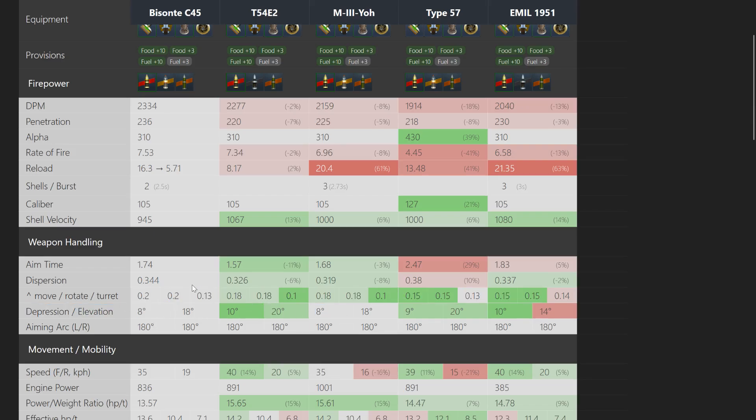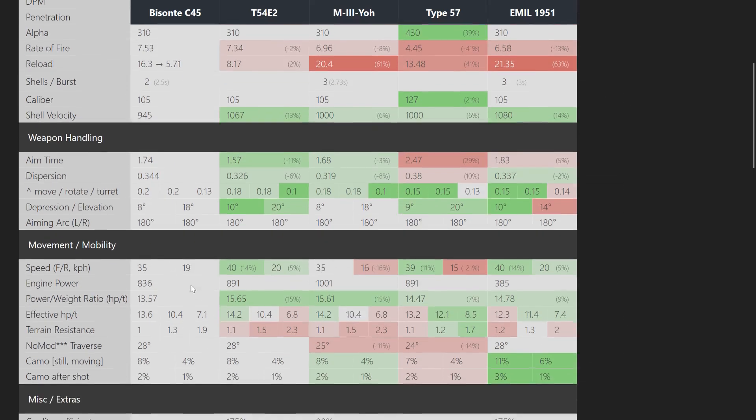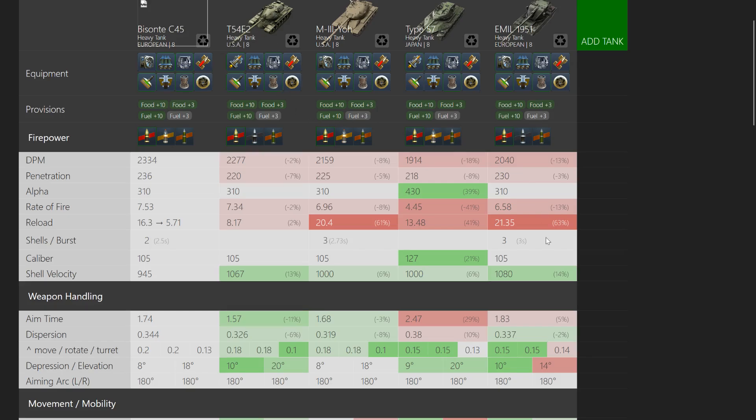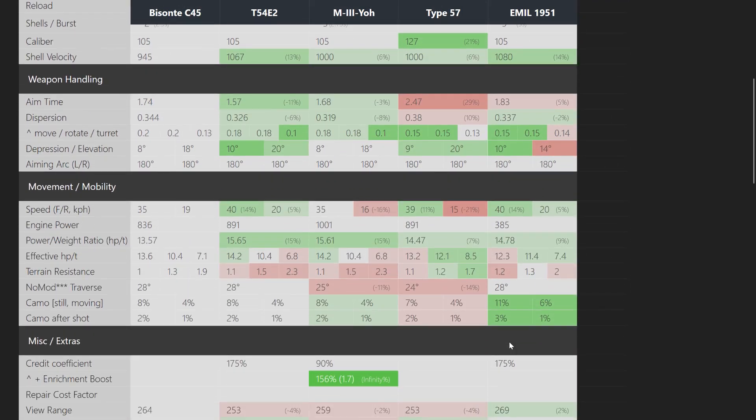8 degrees of gun depression, which is fine — same as something like an M3O — but overall could be better. The mobility is below average in this comparison. It's slower than the T-54E2, also slower than the ML1951, which is already not that great, even though the effective value here is lower as well.